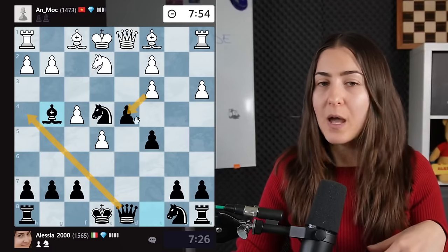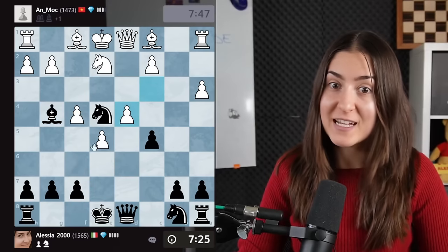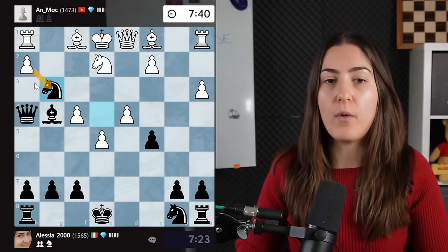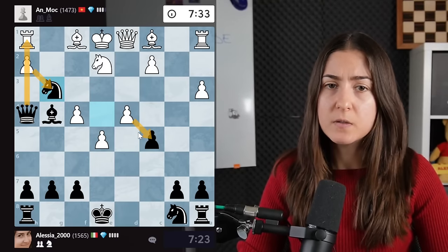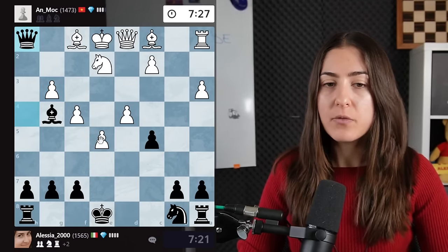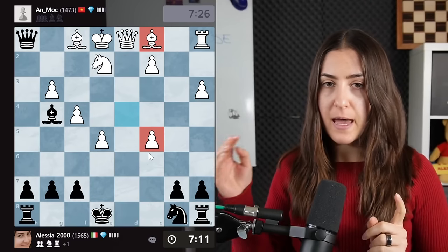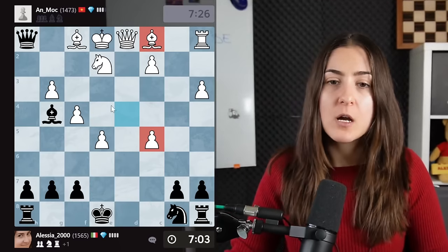I want to play queen h4 no matter what — this is so strong because after g3 I can take. If the knight takes — there we go! The only move for them is to take with the pawn, but then I'm winning the rook. They can take another pawn as compensation, but I still have a lovely position. We take the rook. Right now I have a rook while my opponent has a bishop and one pawn — I took five points, they have four points, and they have no compensation because their king is very weak while my king is safe.